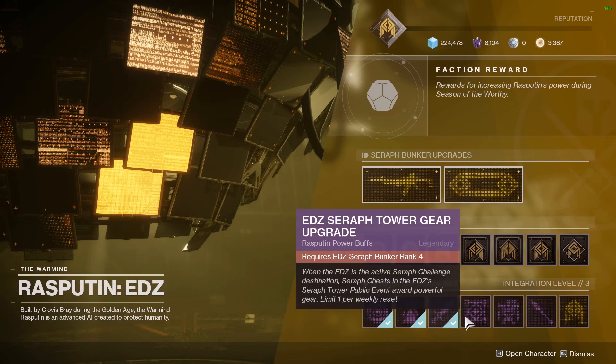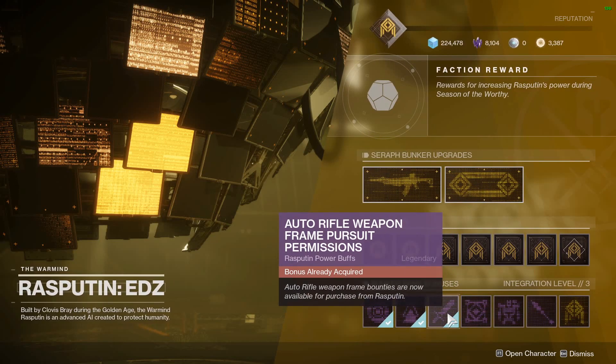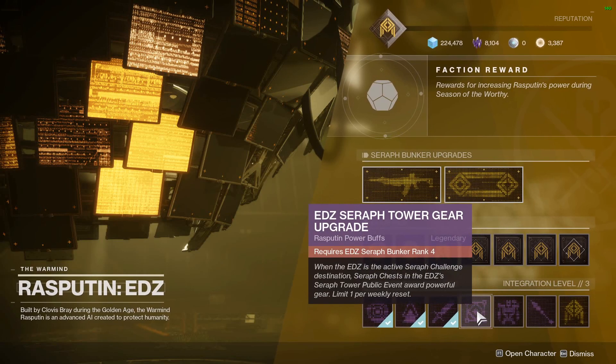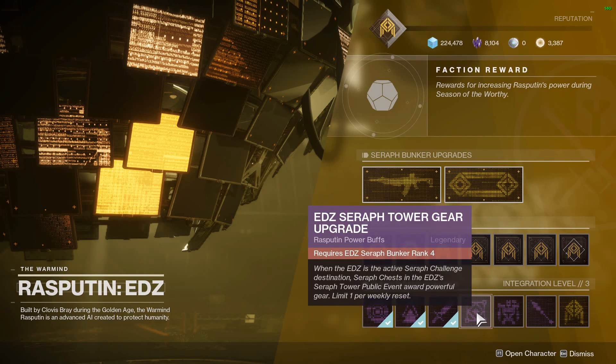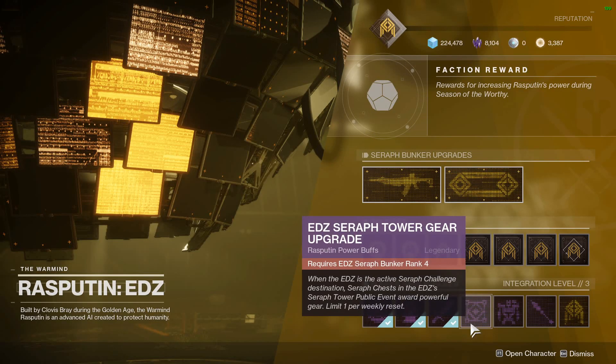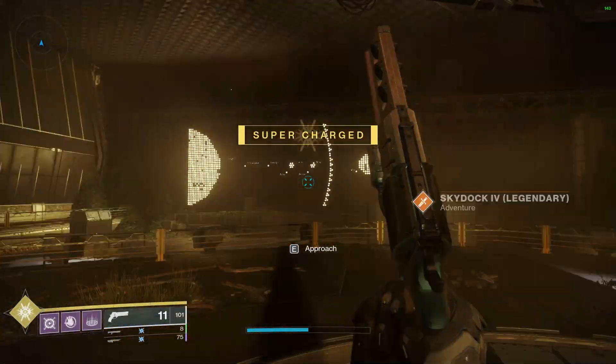These things on the bottom, you do have to click on them to activate them once your integration level levels up. So once I get to level 4, I will actually have to click on Seraph Tower Gear Upgrade in order to actually get that bonus. But it's free — doesn't cost anything to turn on the upgrade.